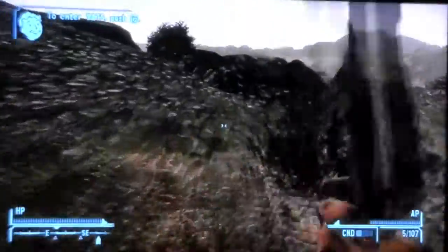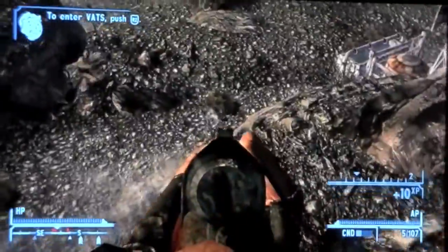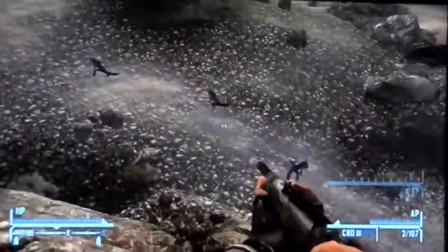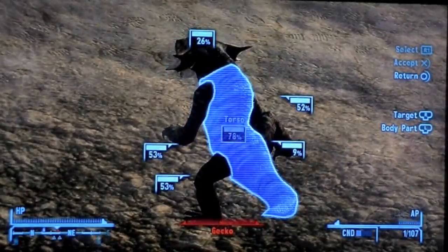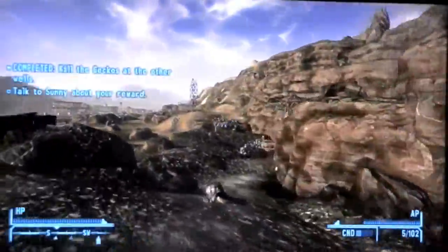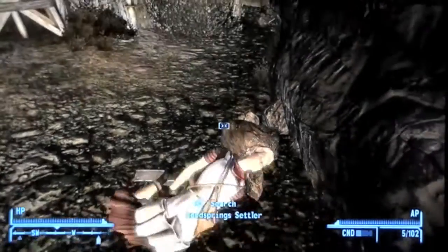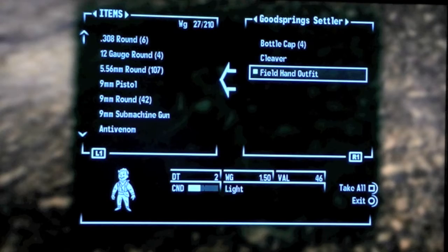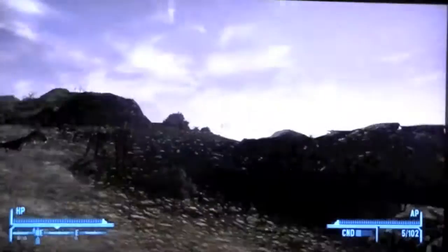Random encounters are probably the most annoying thing, especially when you're just trying to go somewhere. There's a gecko and we sniped it. The last one escapes me but I get it. The lady NPC may survive down here — she didn't for me. So I just throw her body around, grab her clothes.